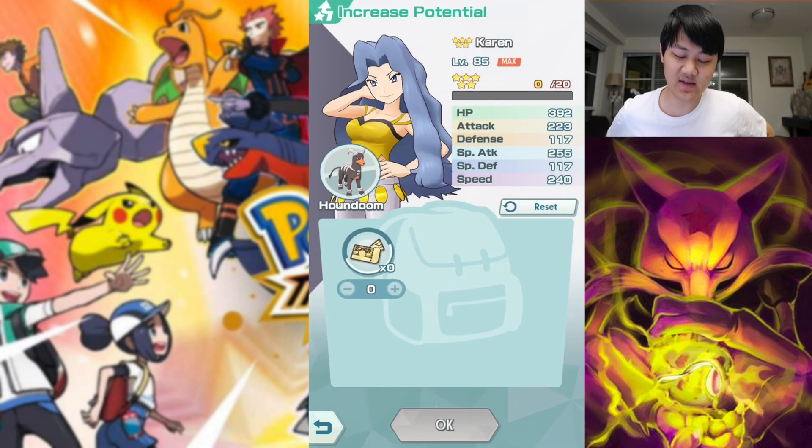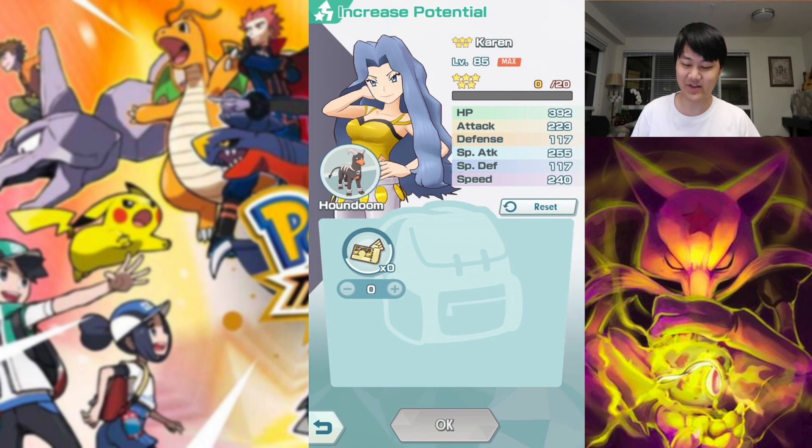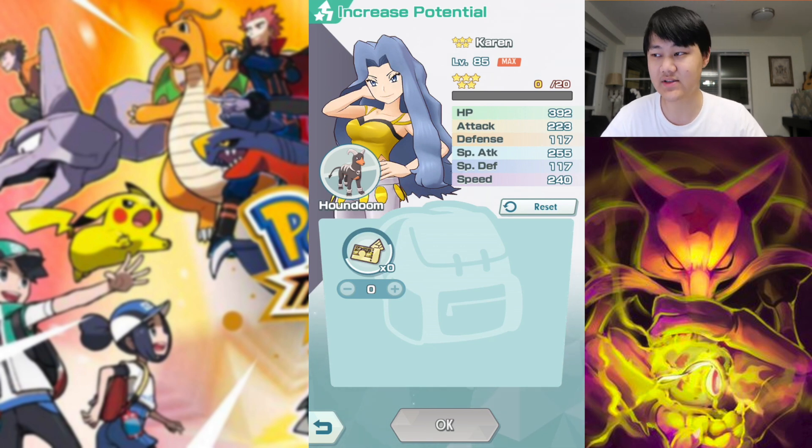Moving down a tier, there's really only one: Karen. Karen's not that far off from Blue, but she really lacks any endgame content she could deal with at the moment. There aren't too many co-op missions right now that really require Karen. There will surely be some future co-op weak to dark where Houndoom slash Mega Houndoom comes in handy, but at the moment you don't have that. Remember, these are only temporary potential boosts — they expire in 49 days. So if you have any of the options above, I probably wouldn't invest in Karen.